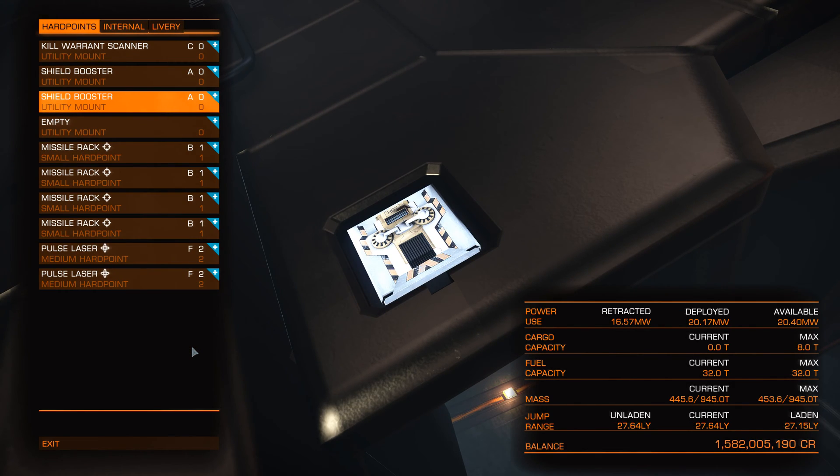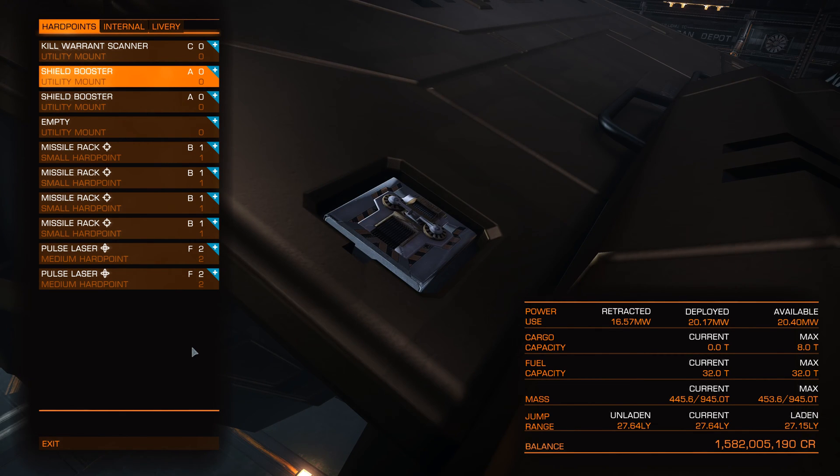Now we suddenly have got another 20% shield boost. Shield boosters can be stacked, so you can put multiples in to get the effect multiple times. In this case I have two installed, giving me a 40% stronger shield overall.